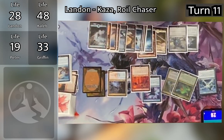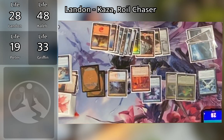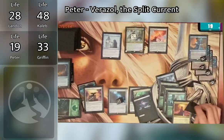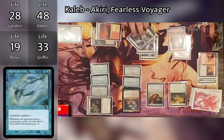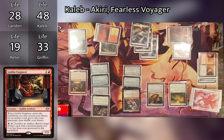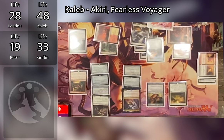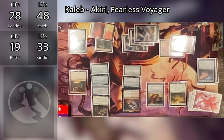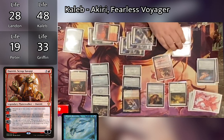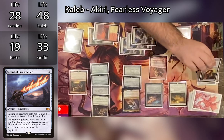Peter untaps, draws what appears to be his best card yet, and casts Docent of Perfection — very nice. Caleb has a response and pays one for Mystic Remora. Landon untaps, draws, plays Goblin Engineer — on entry, he searches his library for an artifact and puts it in his graveyard, finding Sword of Fire and Ice. He pays four to cast Cigarda's Aid, sacrificing Trailblazer's Boots so Sword of Fire and Ice enters the battlefield automatically equipped to Akiri. Before combat, Caleb pays two for Lightning Greaves.